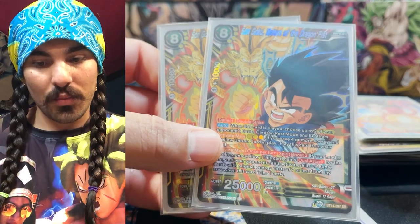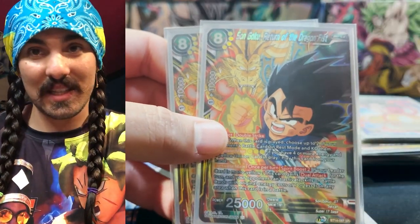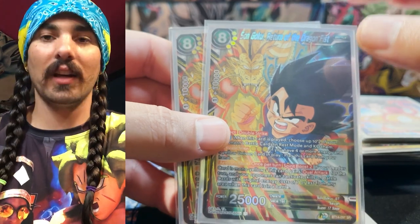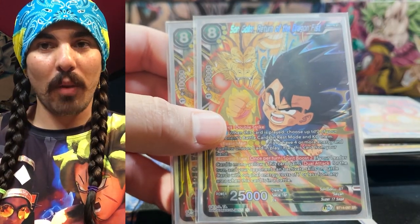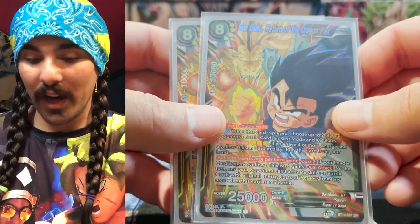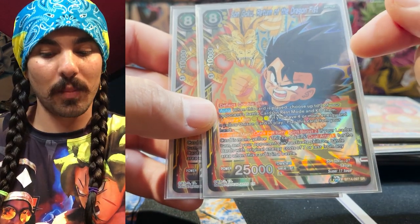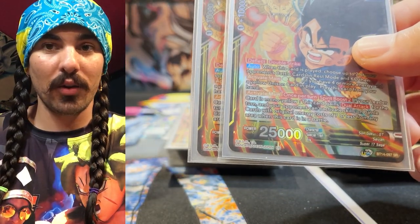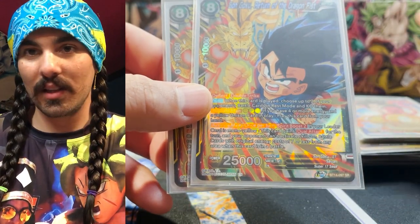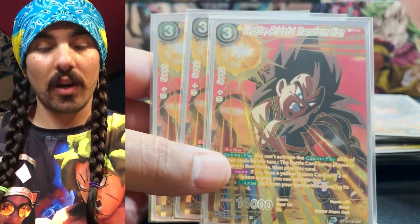This is Son Goku Return of the Dragon Fist - this man is the gas of the deck. You play him for three energy, and when he swings he can't be affected by battle card skills, and your opponent can't activate skills on battle cards when this card's in battle - so no super combos work against him. He's a double strike, and he gets dual attack when you do the spirit boost too. So on turn four you can play your unison, spirit boost two on your unison after playing this dude, give him dual attack and that skill, then swing double strike 25k dual attack twice - very very strong.